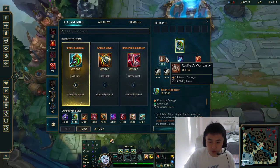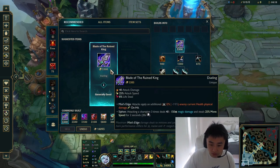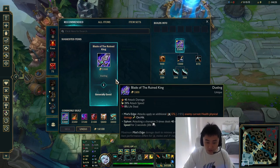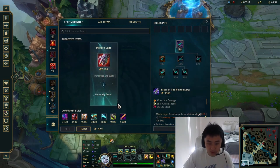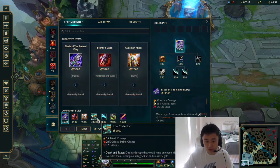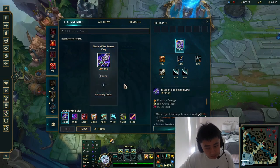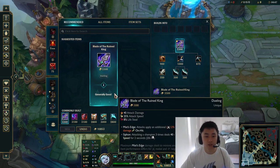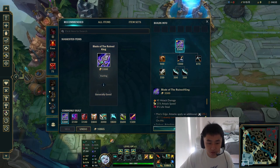For the main build you're going to be building most of the time: if you complete Sunderer, you're definitely going to look for Blade of the Ruined King. If it's a type of game where you're not the main DPS or you're not the one who's fed, I would definitely go Death's Dance second, then try to build Blade third or Wit's End third depending on if they have a lot of AP. Blade recently got nerfed but it's still very good on Viego — that's why they call him the Blade of the Ruined King. After either Blade or Wit's End, definitely go GA.